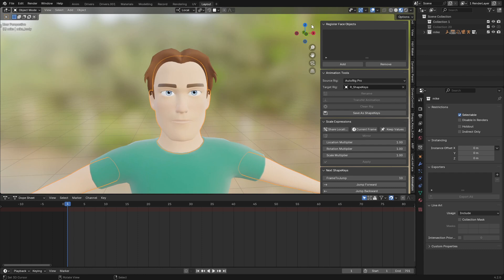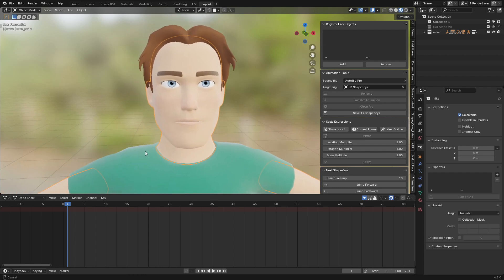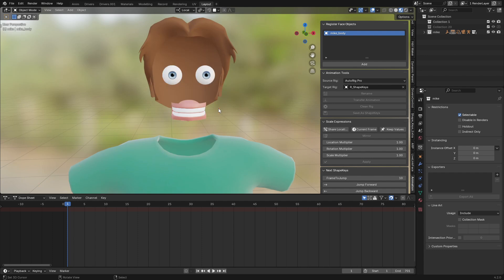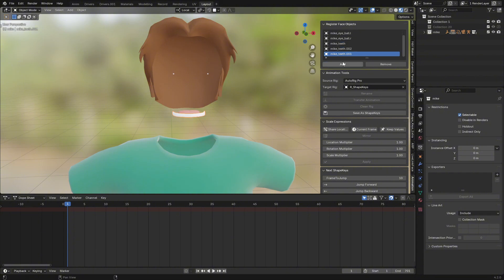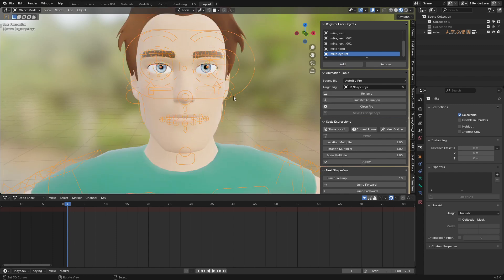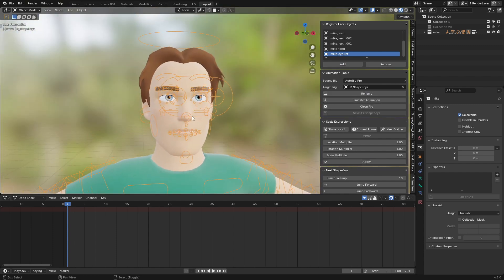The next thing you're going to do is register all your face objects here. The objects registered are the ones that will receive the shape keys. I'm going to add the body, the left eye, the right eye, and teeth — you need to add all the face objects. After you've added everything, unhide them.